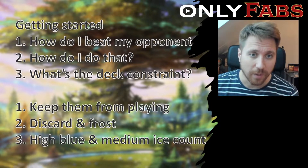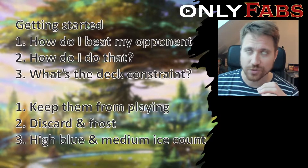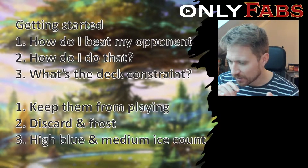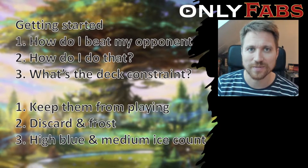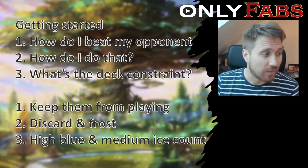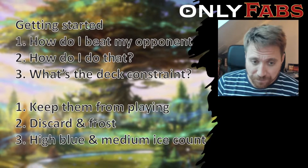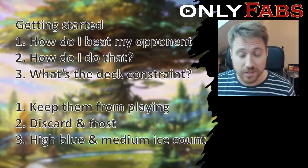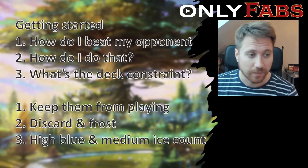What's my game plan in how to beat my opponent, how do I achieve this, and what are the deck's constraints? I want to keep them from playing the game — how do I achieve this? With discard and frost effects. I'm trying to essentially lock them out of playing Flesh and Blood. The deck constraint is that I need a high blue count because everything is really expensive in Guardian, and I need a medium ice count.